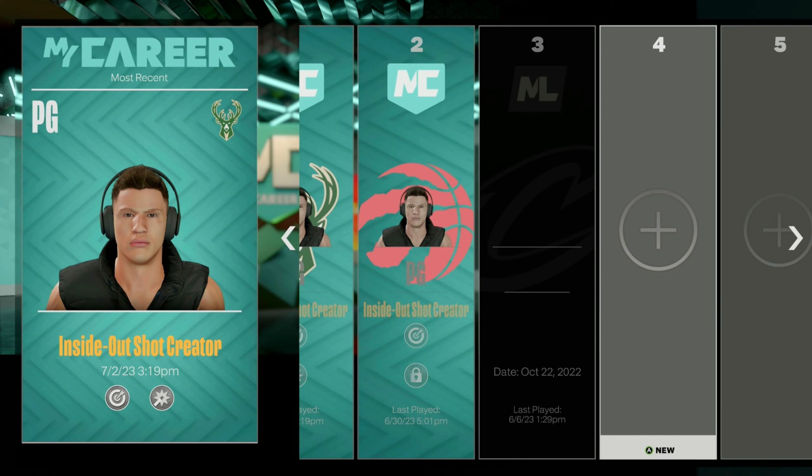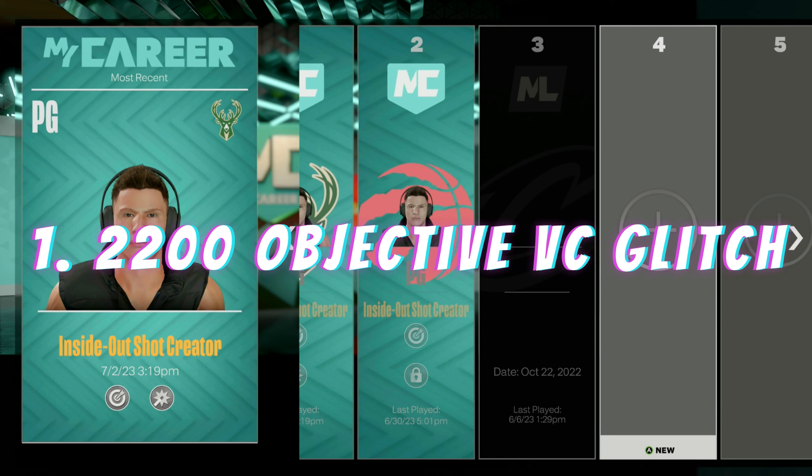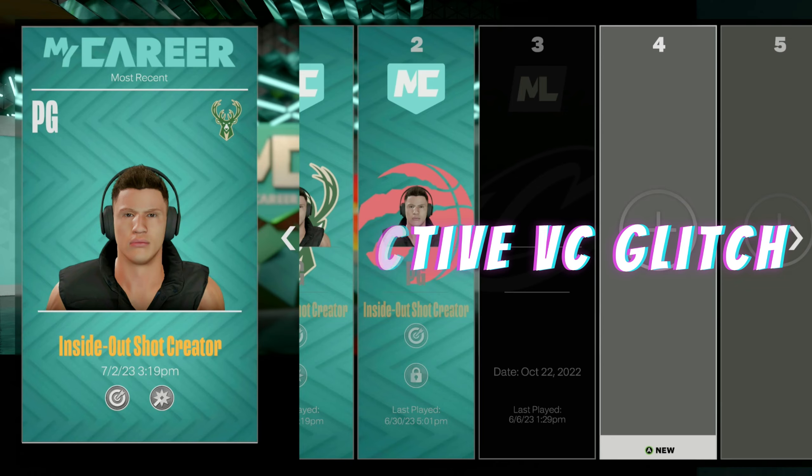In this video I'll be showing you guys two different objective VC glitches that you can use to run up your VC. This first VC glitch will give you around 2200 VC each time that you do it, and you can spam it over and over again by making new players.